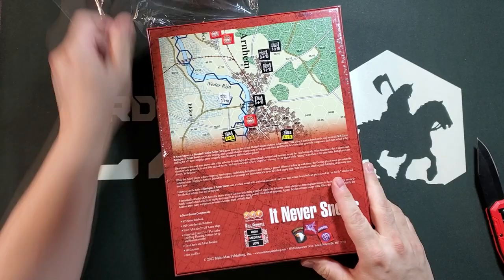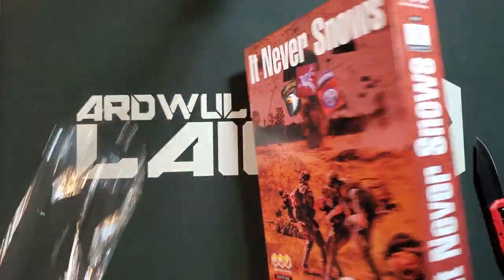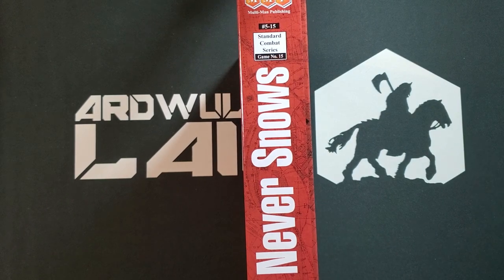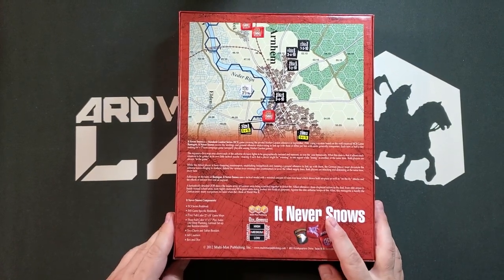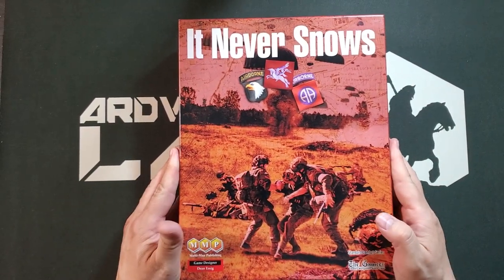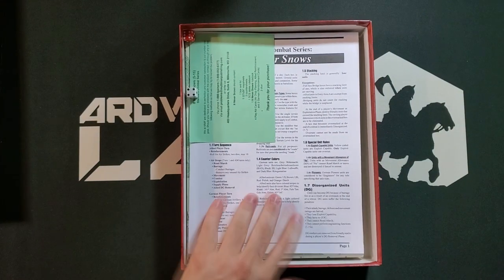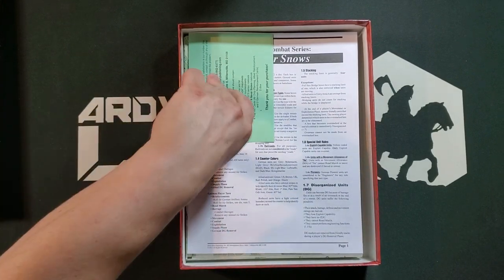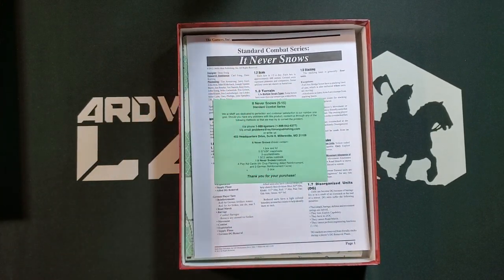We're in a two-inch box here, which is a little bit unusual for MMP, but this is not a particularly tiny game. The map footprint — this thing should have in it five maps and three counter sheets, so it's not a tiny game. I can comfortably get two counter trays in a box this size, which I believe will not be a problem. So we have two dice, which we'll set aside for a moment while we look at the Multiman Publishing contents card.